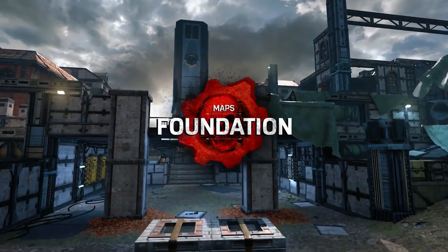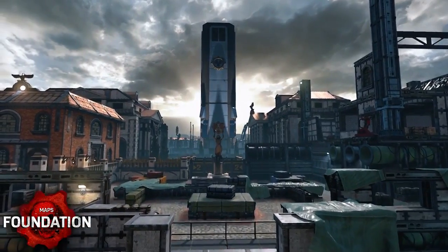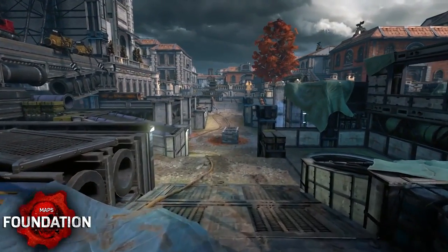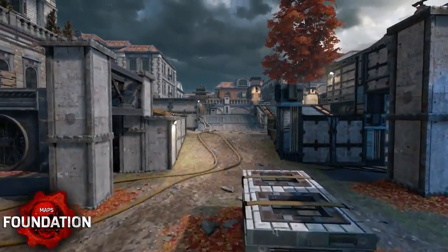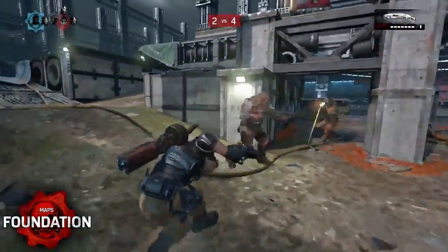Foundation is set in the construction area of a new COG settlement, where the verticality can have a big impact on the outcome of the match. The middle is one of the most important areas of the map. Controlling this area not only provides two flanks to both of the power weapon areas, but also gives you a juicy reward of frag grenades. The middle also provides options for both ranged and gnasher users.